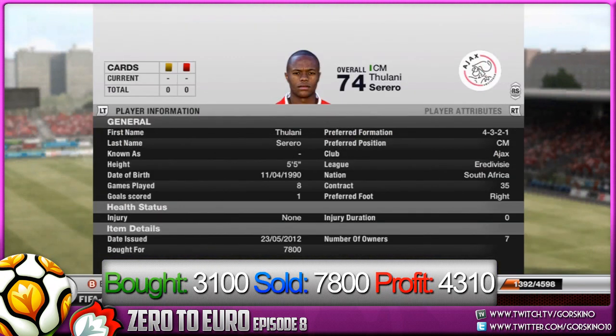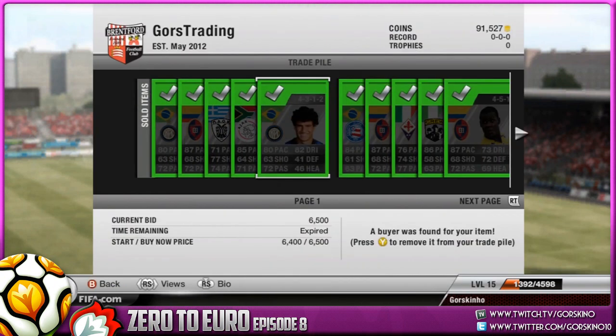Next player is Serero: we bought him for 3.1k, sold him for 7.8k, and that's a profit of 4310 after tax — again another massive profit, more than we bought him for. So far in this episode we're making some big profits on these silver players. Good player to trade with, though he is quite rare to find.